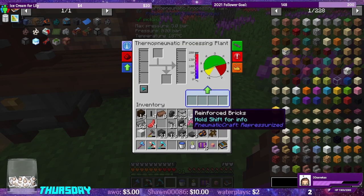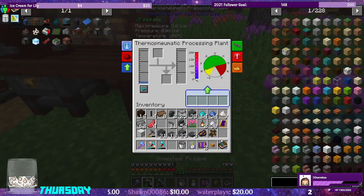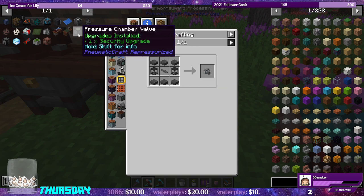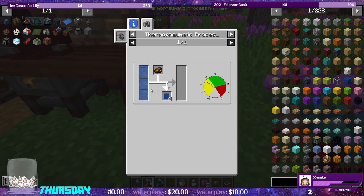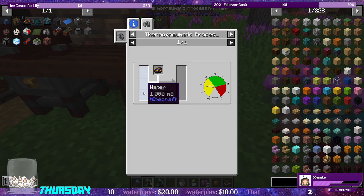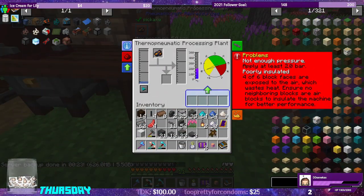We need to put water in this guy and the smoldering lapis. The upgrade matrix requires 1,000 millibuckets of water and the smoldering lapis. I guess the machine in expert mode does require air pressure to function — because I know the air compressors are disabled in expert mode.